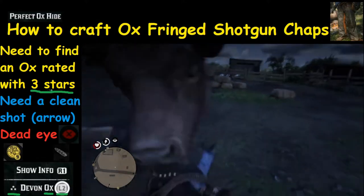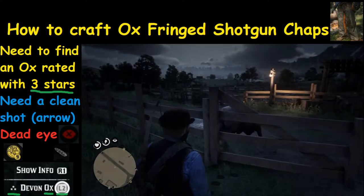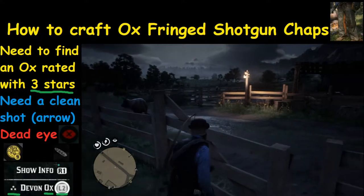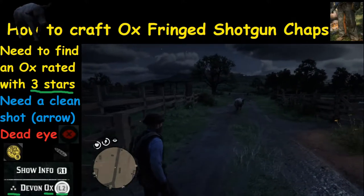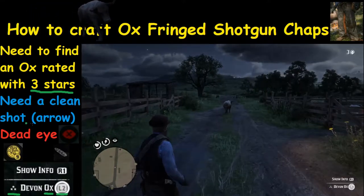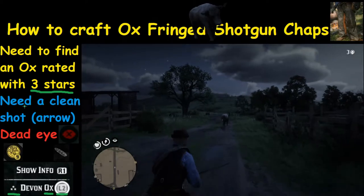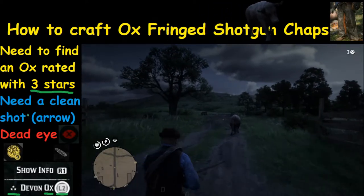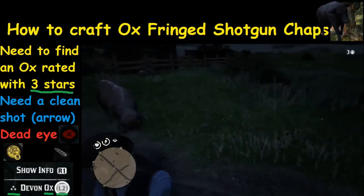You need to have at least three stars health, otherwise you have no chance of getting a perfect pelt. If it's got three stars then you can go to step two. But you need three stars to have a shot at step two, because you can have a perfect shot but it doesn't matter if the animal only has two stars — that's the best pelt you can get.